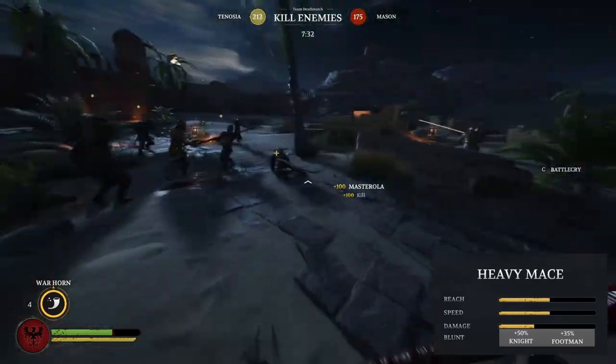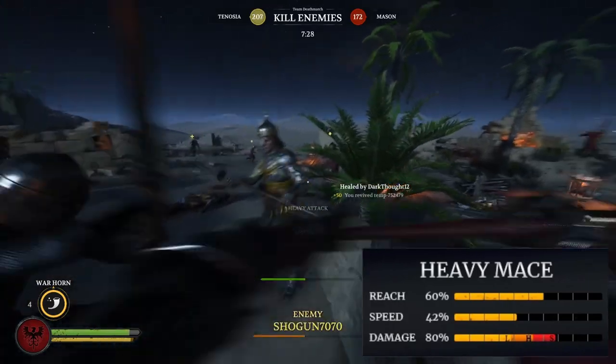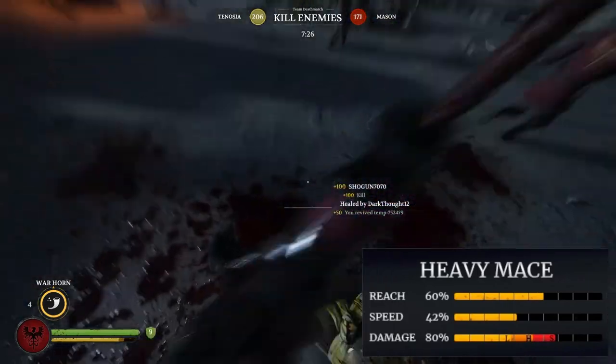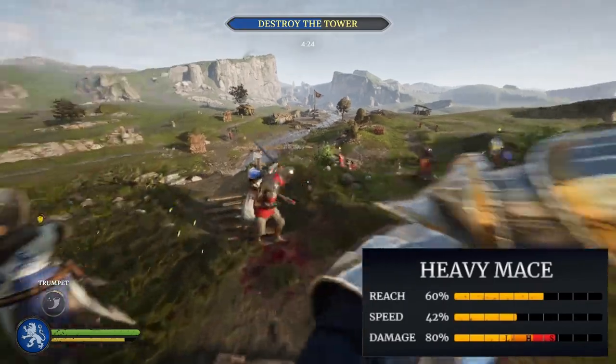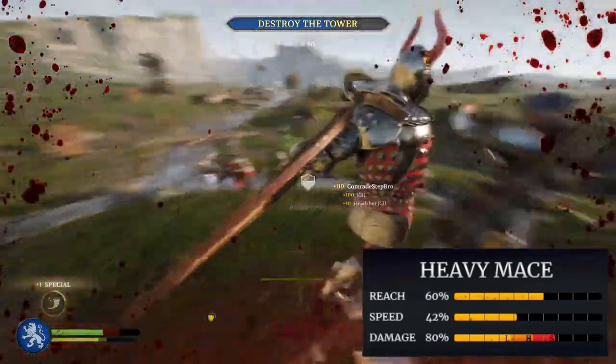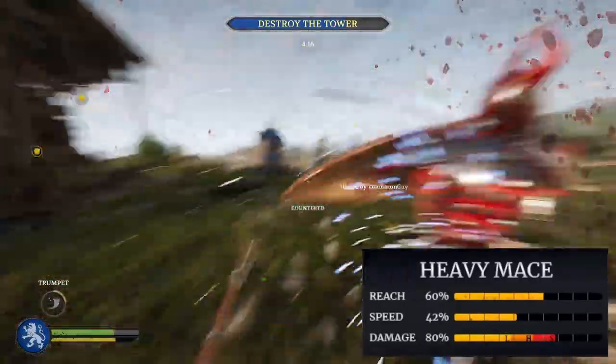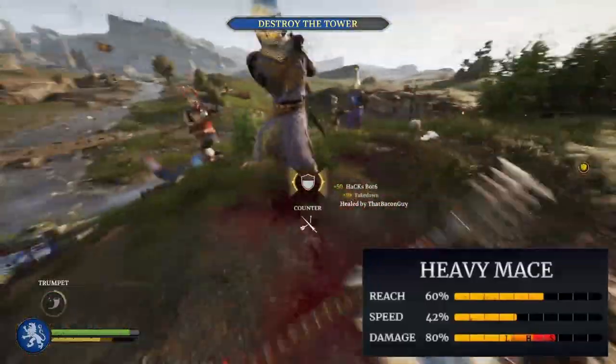This bonus damage also increases the survivability of people who wield this weapon. But looking at this graphic from the creator of polehammer.net, the true stats are definitely different than the in-game stats would lead one to believe — with 60 percent reach, 42 percent speed, and up to 80 percent damage, the heavy mace is a significantly deadlier weapon than assumed by just following the in-game stats.